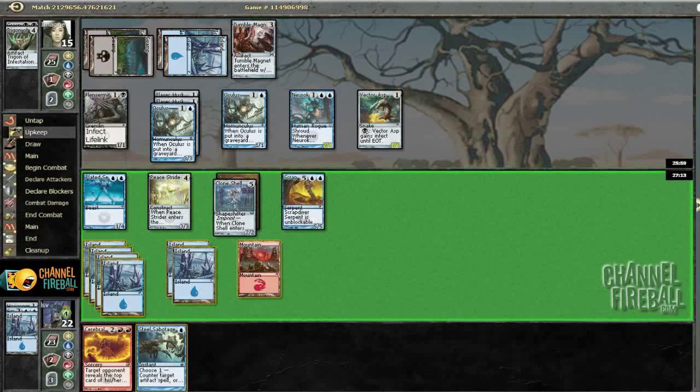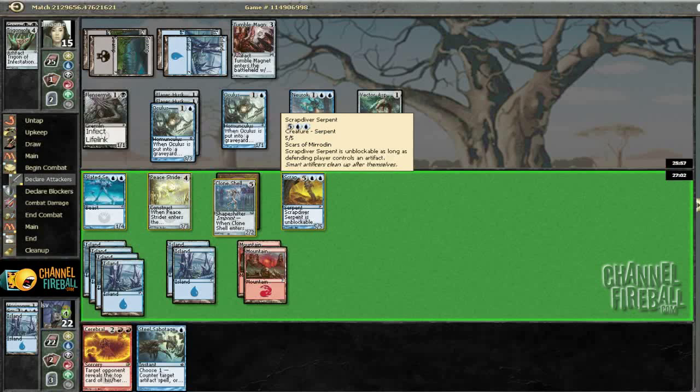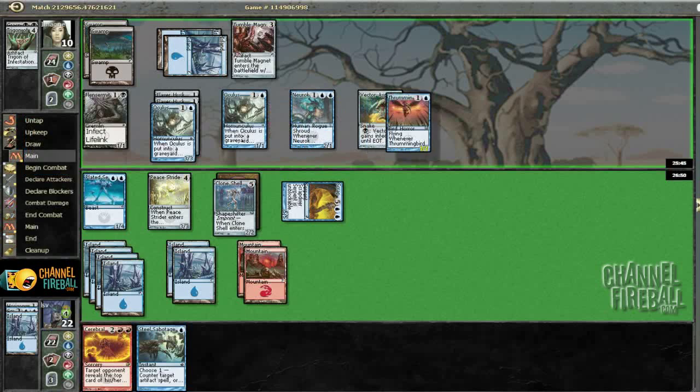We've got an interesting deck on our hands here. I drew a Mountain. I don't really want to give him cards off Oculus. I'm trying to think of whether he can double Tumble Magnet me and really get me — but I guess he can put me to one blocker now. He's maybe got three points of poison damage. I've even got a Steel Sabotage if I really need it, so I'll just ship the turn and see what he does. Throne Bird — that I'm less cool with, because it gets counters on Tumble Magnet and it pumps up my poison count.